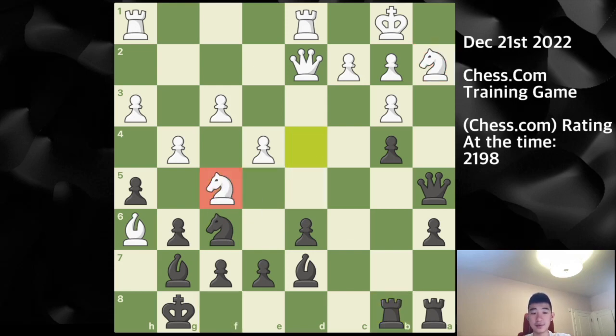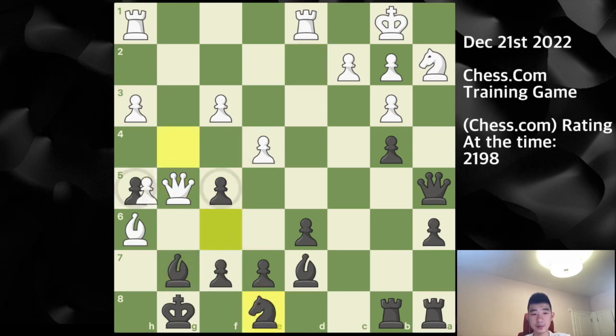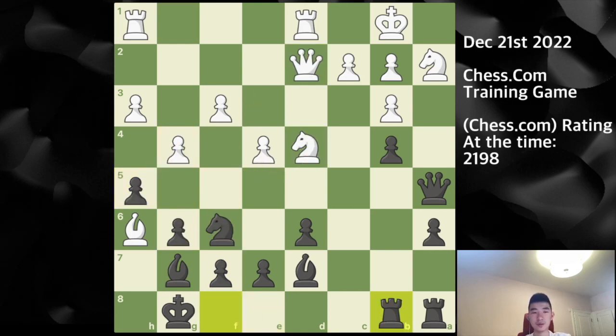The computer actually suggests the interesting move knight f5 here. The idea is if you play g captures on f5, then after queen g5 there's a lot of pressure. My only response would be knight e8 to defend the bishop, and after g captures on h5 you can stack rooks down that file. That's an explosive option my opponent could have chosen.